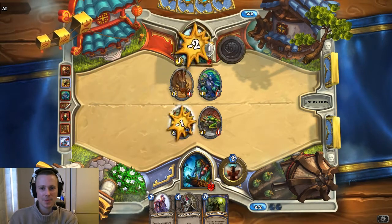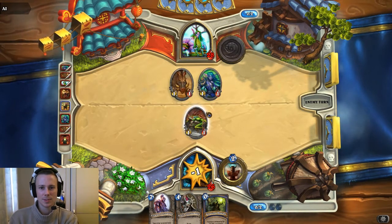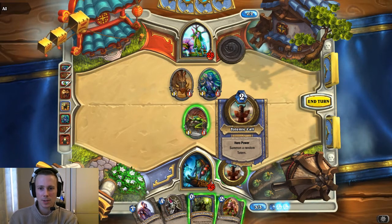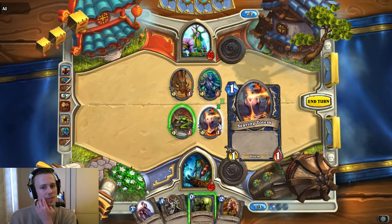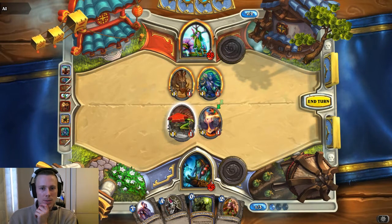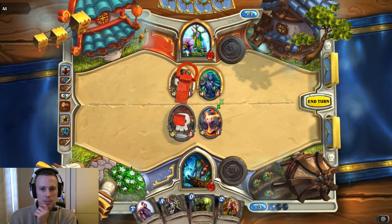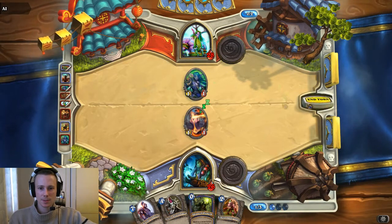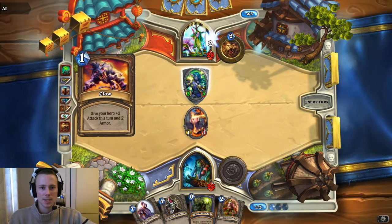Those two are going to sleep for a little while. It's not going too well for me. I'm definitely going to have to start throwing down the totemic call. What have you got? A searing totem — okay, that's not terrible. Am I going to sacrifice? I guess I'm probably going to sacrifice. I may as well go for his hero. Just made that a little bit more beastly.